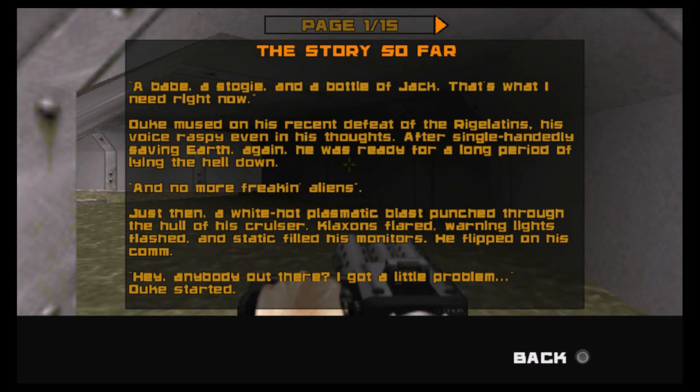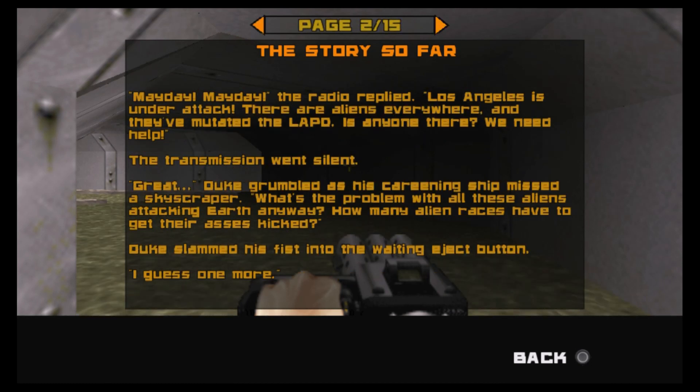Duke Nukem 3D takes place on the planet Earth after Duke Nukem himself has recently saved the planet from an alien invasion. On his way home, Duke is attacked and crash lands in Los Angeles only to find out that there is a new alien threat set on invading the Earth. Outside of the in-game menu where it explains the plot, the story is not shown to you very much as you progress through the game other than at the end of each boss fight.